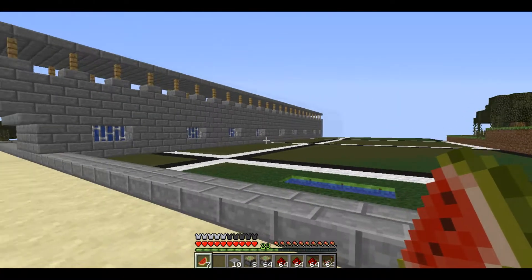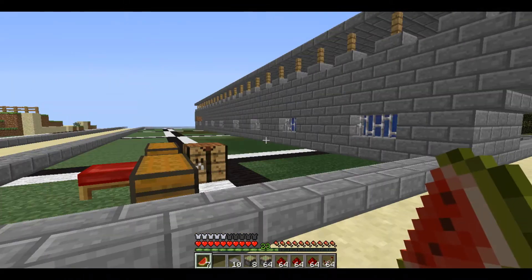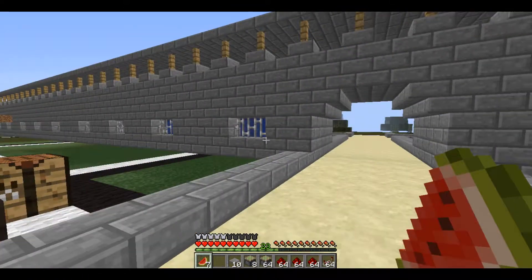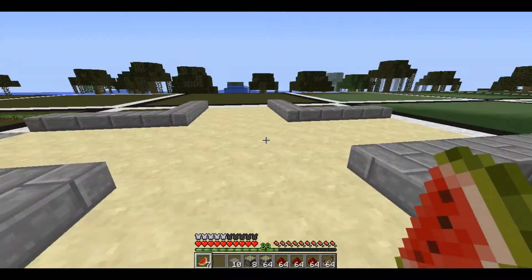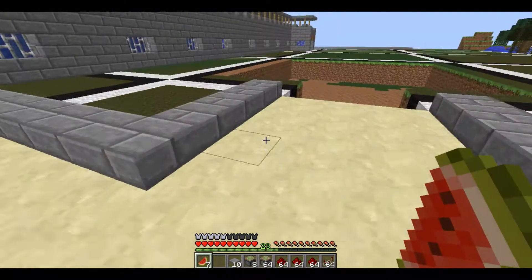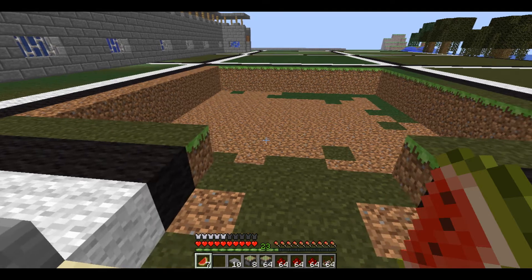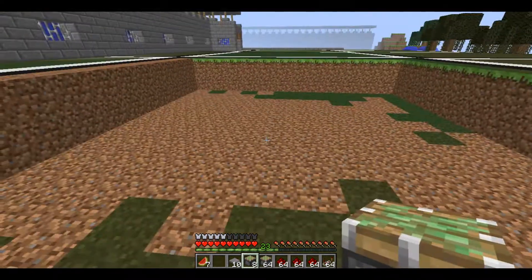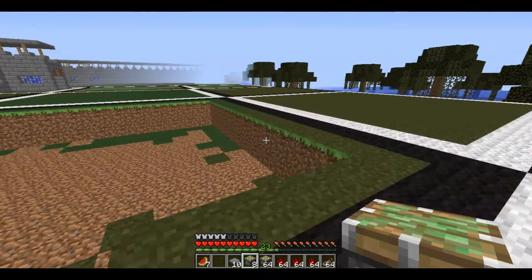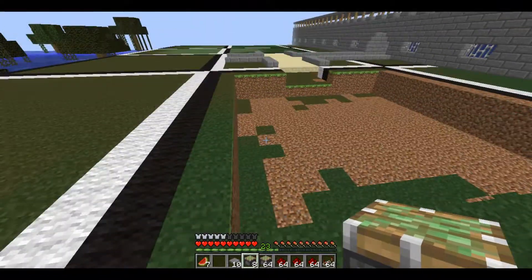Alright everybody, I finished up the wall here — it stretches down a few blocks. I expanded the path down in here and made this little four-way intersection, and I took the liberty of digging the hole out here because I didn't feel like you guys wanted to see me dig dirt. This is where the melon farm is going to be, and eventually it's going to go to this chunk here too, but I'm going to stick to this one just for today.